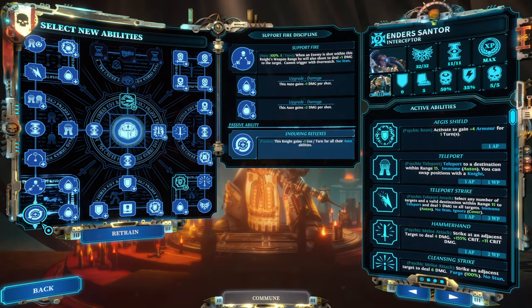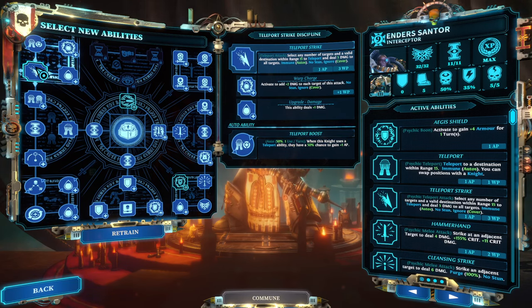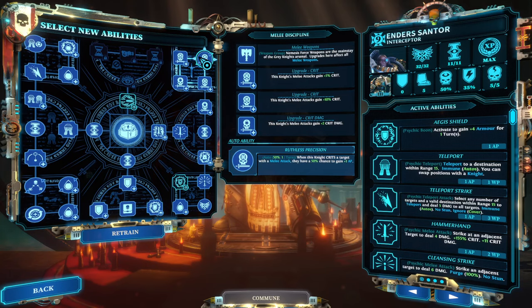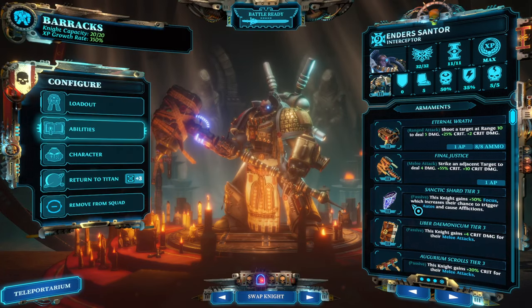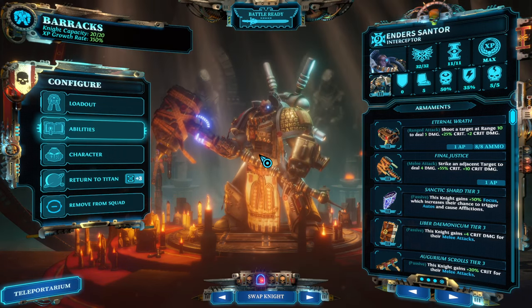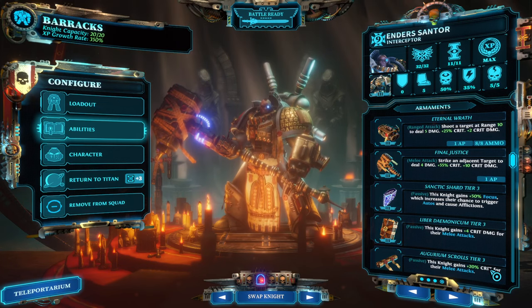Once you've done all of that, the next stop is Enduring Reflexes, which gives plus one use for all autos — meaning two free teleportations, so your Teleportation Strike is always free if you have willpower to spend. That's basically free damage to everyone, and twice a round you'll get a free AP. On top of that, if you have the free war gear slot you can run the Sanctic Shard, making the 50% base chance 100%. This character alone can already generate two AP just from crits.